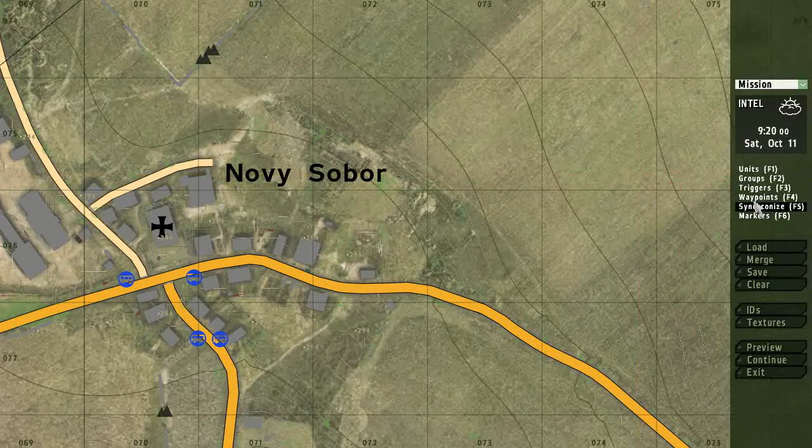There you can select all types of entities you'd like to insert in a game world: units, groups, triggers, waypoints, markers. Some of the entities can also be synchronized.